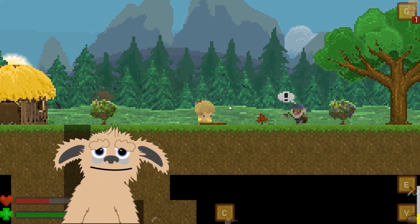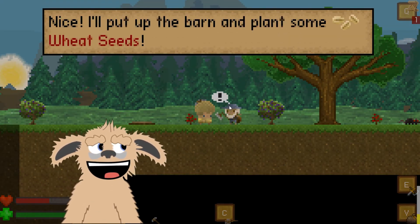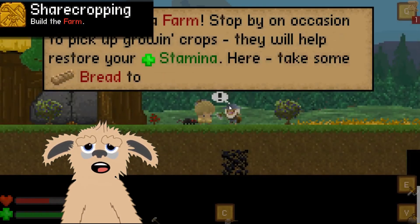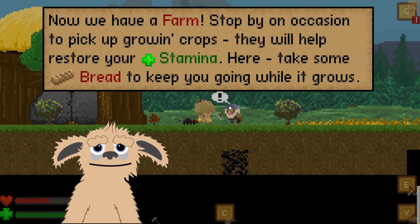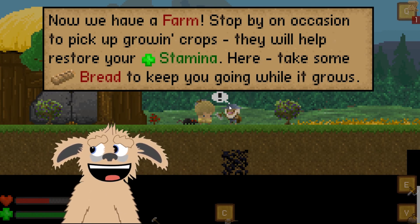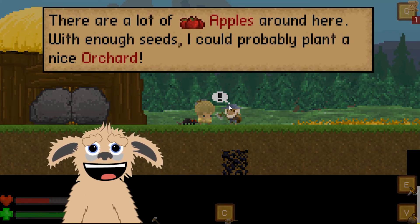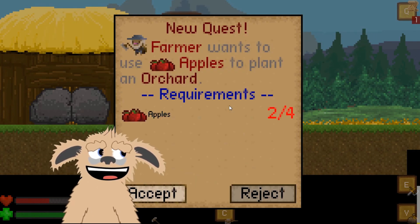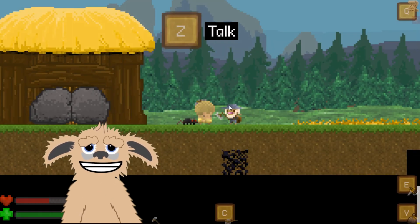Looks like we're ready — nice! 'I'll put up the barn and plant some wheat seeds.' We now have a farm — stop by to pick up growing crops which will restore your stamina. 'Here, take some bread to keep you going while it grows.' Thank you, sir. 'There are a lot of apples around here — with enough seeds I could probably plant a nice orchard.' Sounds like a plan!